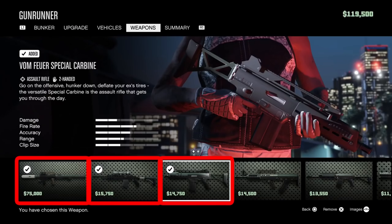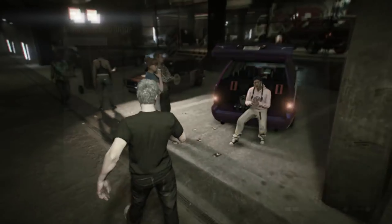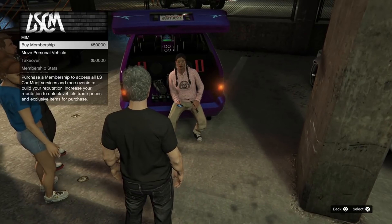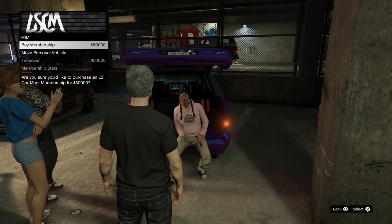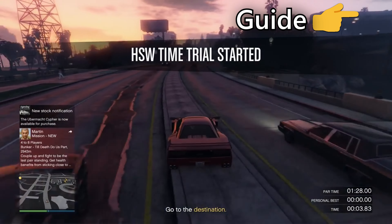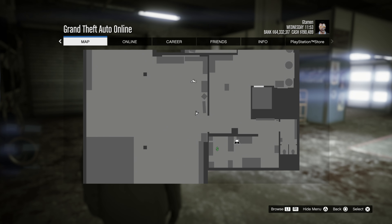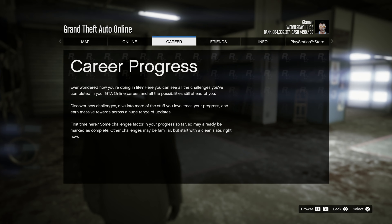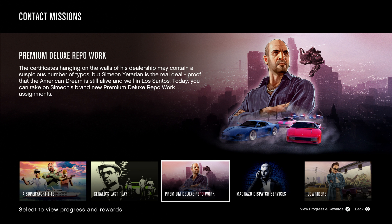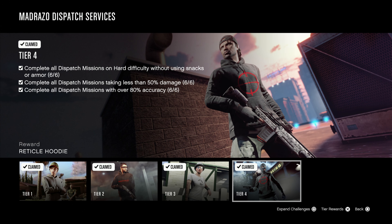For weapons on current gen, you want to grab the Homing Launcher, Marksman Rifle, Special Carbine, Mini SMG, Pipe Bomb and Proximity Mine. The vehicle you want to grab is the Turismo Classic, then upgrade it at the Los Santos Car Meet with the HSW upgrade. This will be free and you can do this after purchasing a membership for $50,000. The HSW upgrade will supercharge your car and make it a whole lot faster, and also allow you to do the HSW time trial for a very easy $250,000 every single week for just simply beating the par time. This will quickly add up if you do them consistently, as it's the easiest money you'll probably make every week. Career challenges are also a great way of earning hundreds of thousands of dollars for doing specific tasks. Some will take a whole lot longer than others and require you to own certain businesses or properties, but two of the easiest ones as a new player are the Simeon repo jobs and dispatch missions — accessible without any upfront cost and simply a bunch of contact missions. Completing the tier 4 challenges will earn you $300,000 in total.